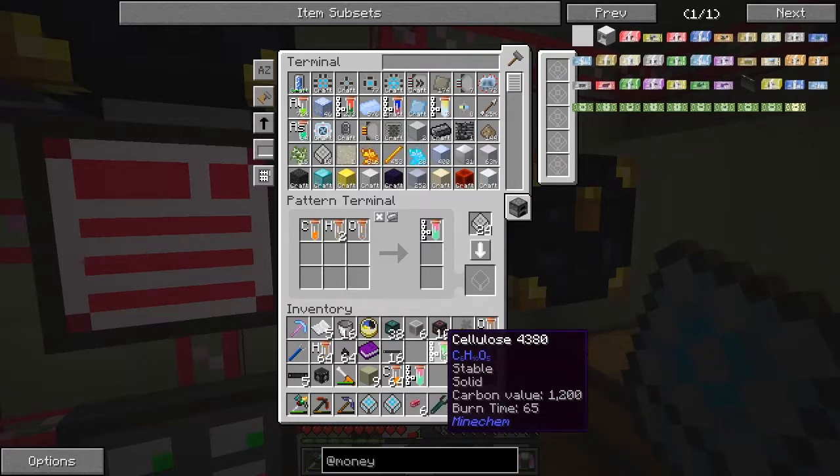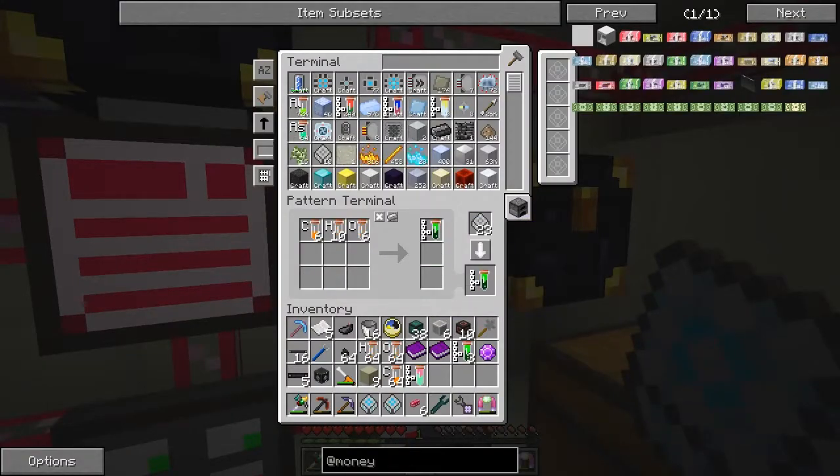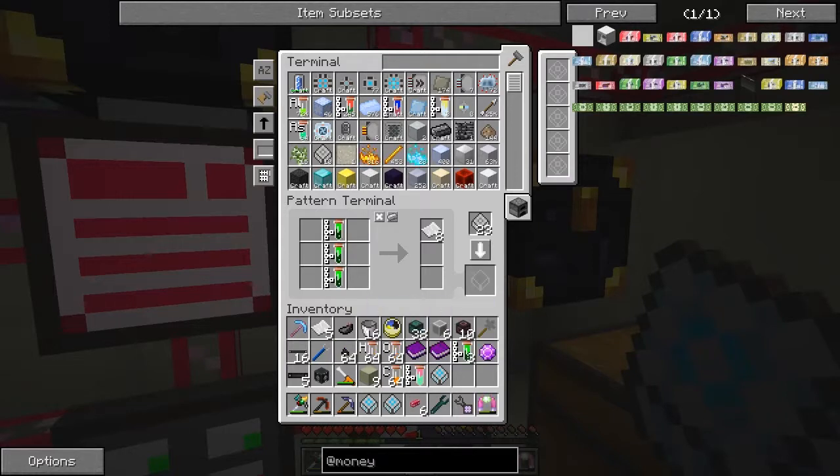The next one is cellulose, which is C6 H10 O5. Let me set that up. C6, H10, and O5 should make a cellulose. The last recipe is paper: one cellulose gives eight paper. That's all the last recipe — good.